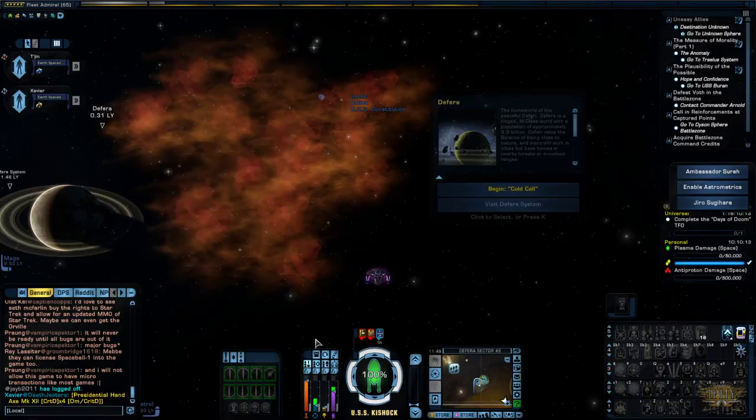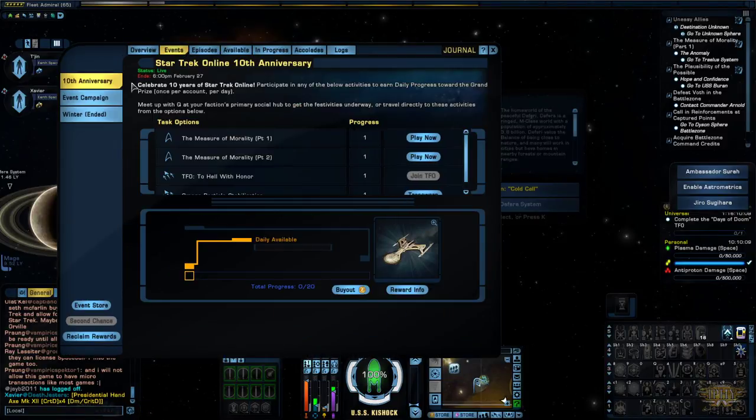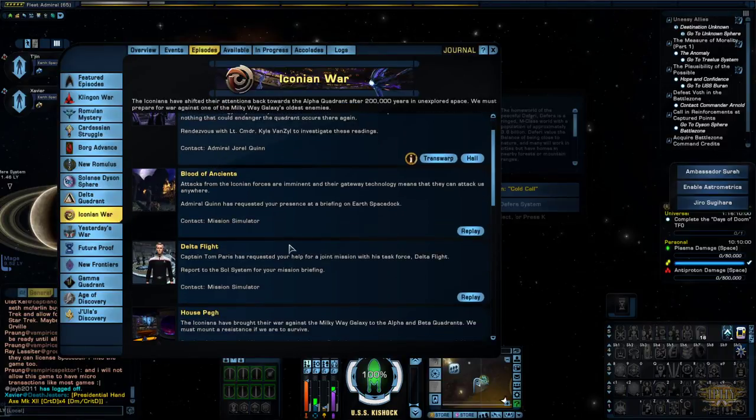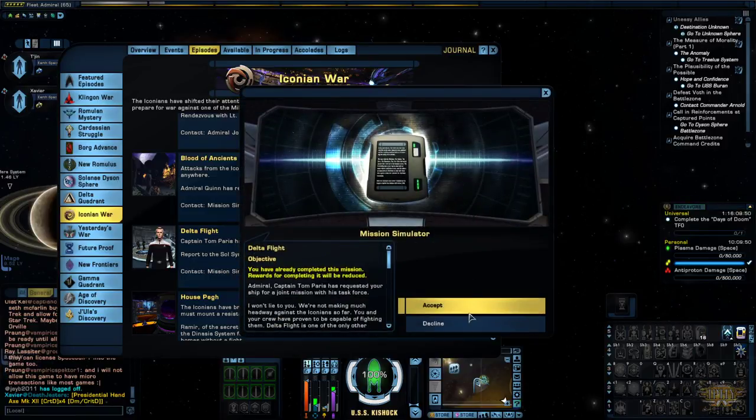So it is from the original series, not a Discovery content thing. That's part one of those two daily mission wishes. If you do those missions you get to visit the planet from the original series. We just did Blood of Ancient, and now we can do Delta Flight.